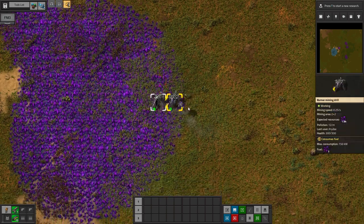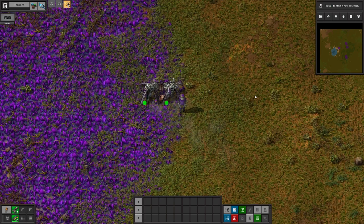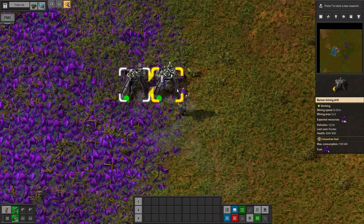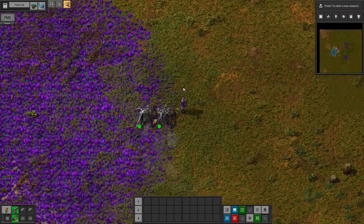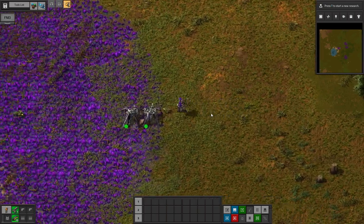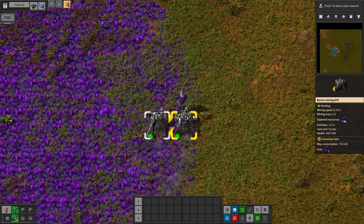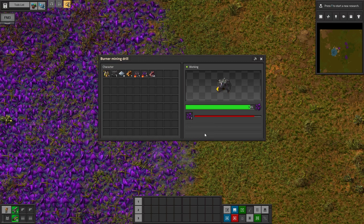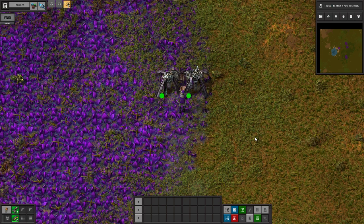I also have biters turned on, so we are going to have to defend ourselves from biters. I did make the settings on the easy side, so I don't run into the problem I had with space exploration where by the fourth or fifth episode I was like, I just have to turn off biters — I can't even get enough iron to fight these guys off. So hopefully we can get things going a little bit better in this mod pack so that the biters won't completely destroy us.